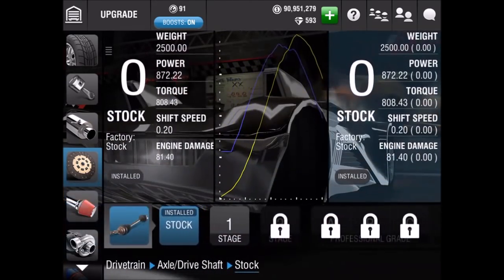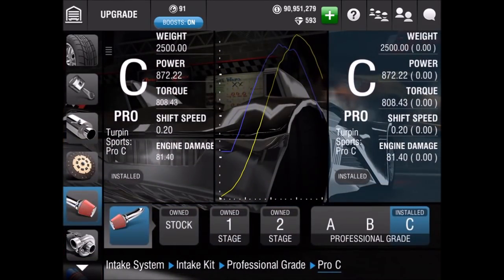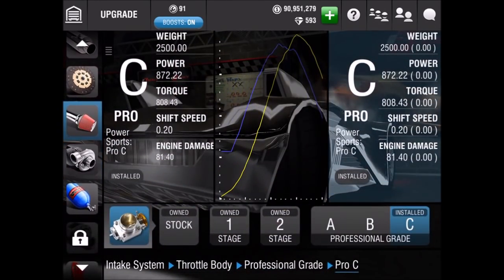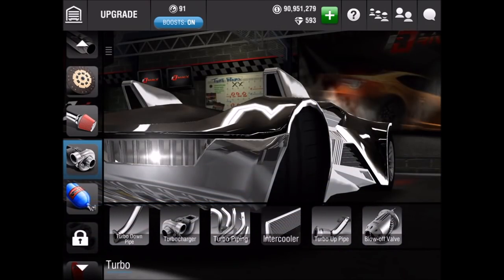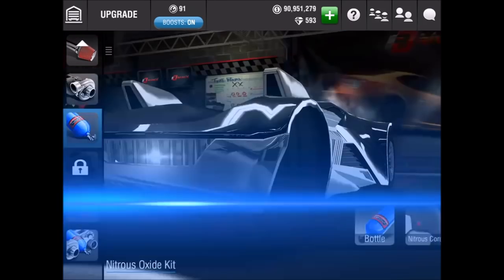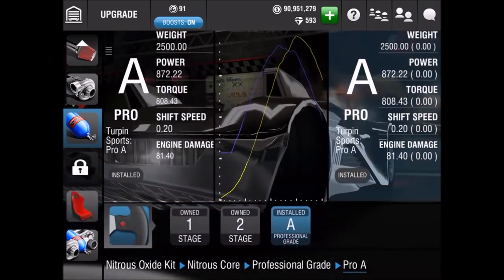These cars are both very slow for A-Class — they are both A-Class, same as the Riprods. The Twin Mill is maxed at 1664 while the Bone Shaker is maxed at 1663, which is really, really bad honestly. They are beaten by pretty much everything except for the Challenger RT and the Nissan 370Z for A-Class.